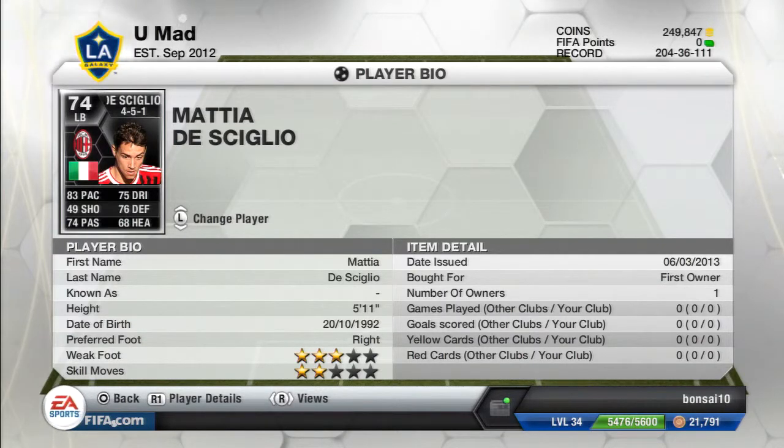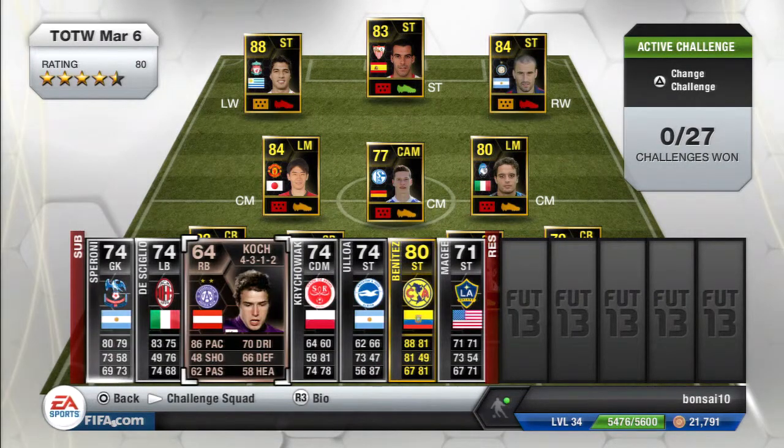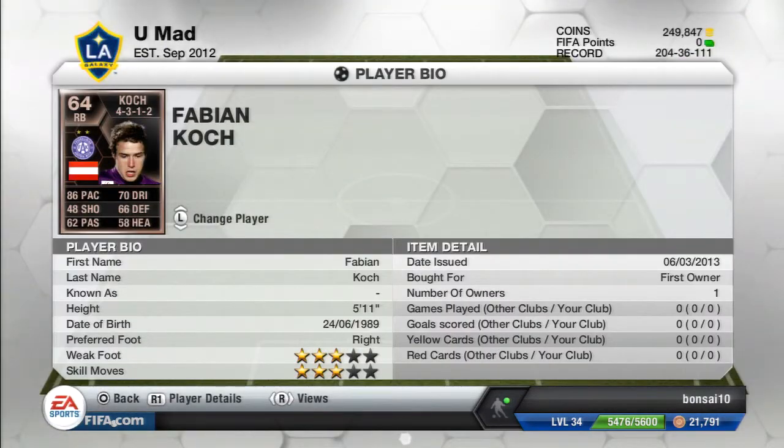He is 5'11", has 3-star weak foot and 2-star skills. Next is the only bronze player in this Team of the Week — Fabian Kach. He's 5'11" with some decent pace at 86, 66 defense, 62 passing, and 70 dribbling.